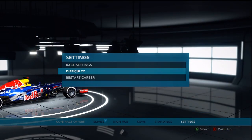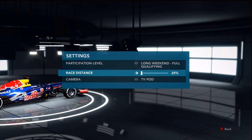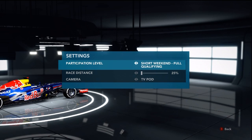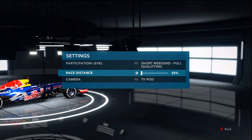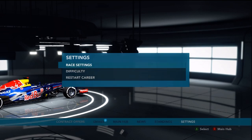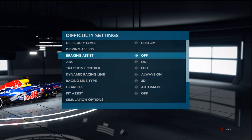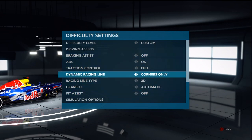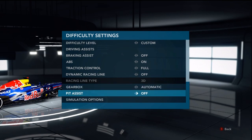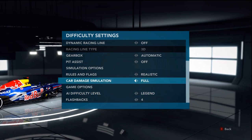I'm going to go into settings, race settings — full qualifying. The lowest you can do now is 25% race distance. I'll go for full qualifying. I have assists on because I use the controller. Dynamic racing line, realistic. Legend AI. Flashbacks set to 4 in case I need them.